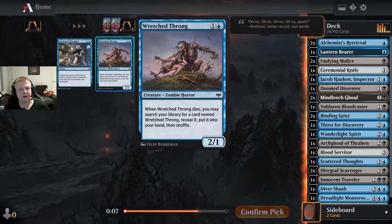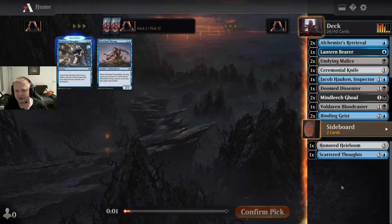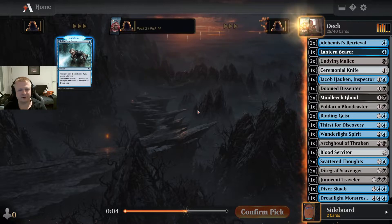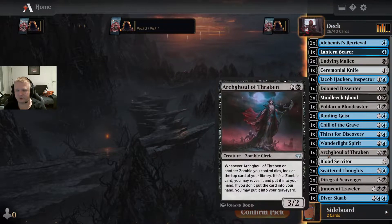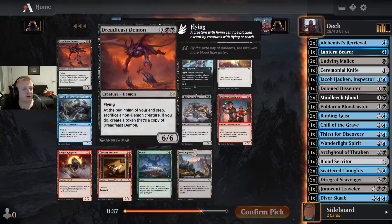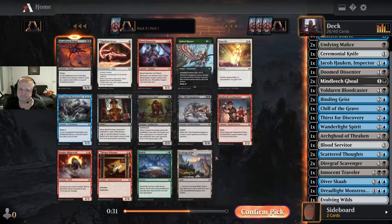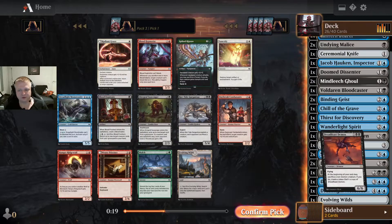I'll take the Scatter Thoughts — the Chill of the Grave might be a card I play. There's an easy pick here: the Dread Feast Demon is just too good to ignore. It's a 7-drop, but such a bomb rare. The other options would be a third Diecraft Scavenger, Rotgut Gargantua, or maybe the Evolving Waltz, but this is just too good. Let's take it.